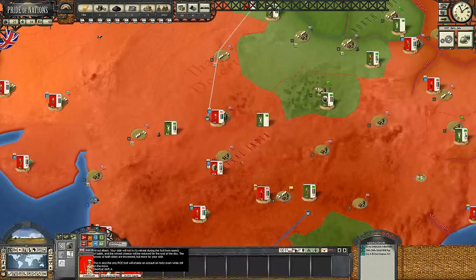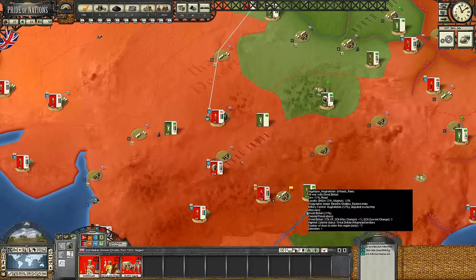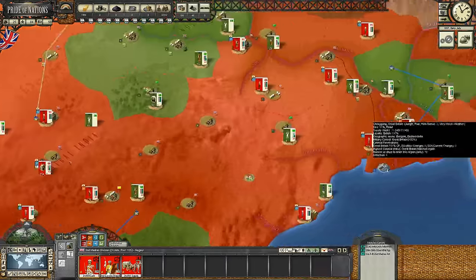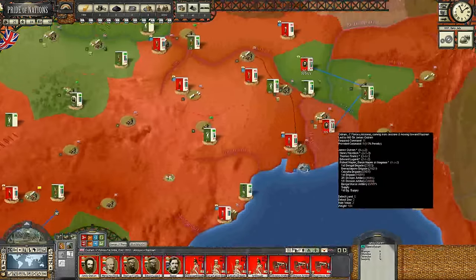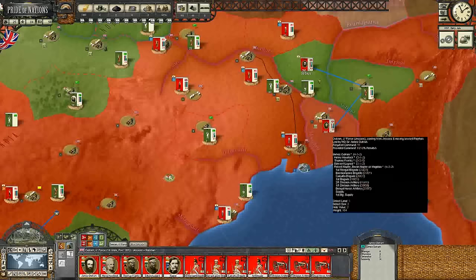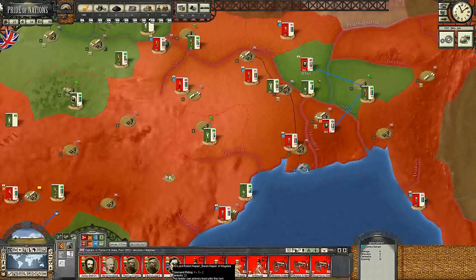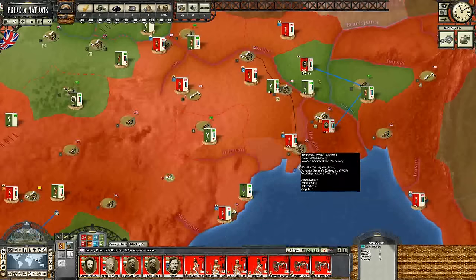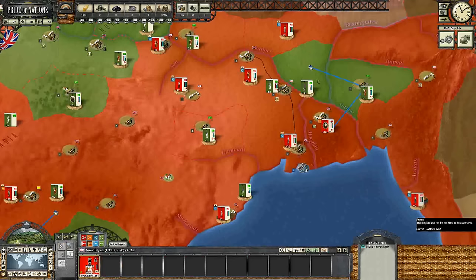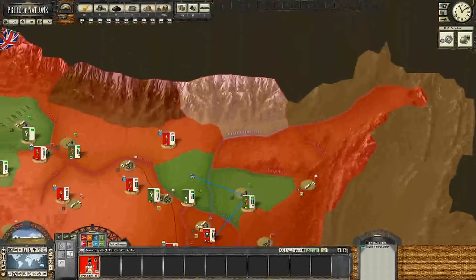We've also got this army here. They're already on the attack, on the offensive, trying to defeat this army right here as quickly as possible. So we've got a lot of divisions basically doing everything on their own. We've also sent this army out, and despite having all these generals, we still have a 15% penalty. So we may need to send these guys out in different ways and let them create their own armies.